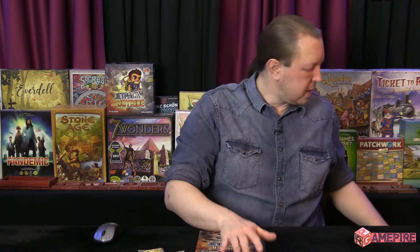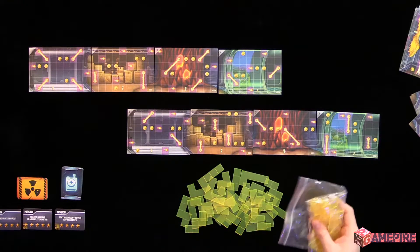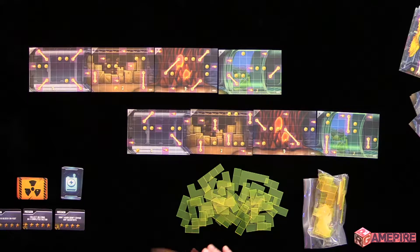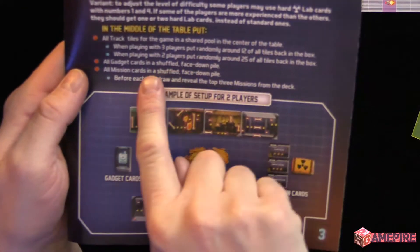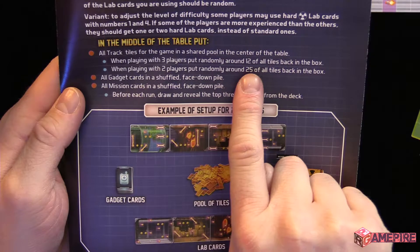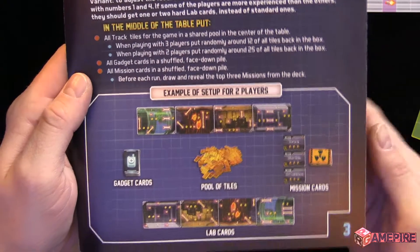Another thing you do during setup is there's a certain amount of track tiles. I've placed half of them in the bag here — I took them out randomly — because for two players, you'll only play with 25 of the 50. There'll be a chart in here which I'll show you. With three players, you put 12 randomly back in the box, and with four players, you play with all the track tiles.